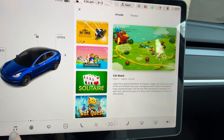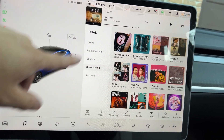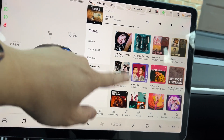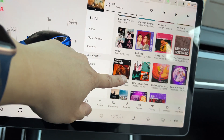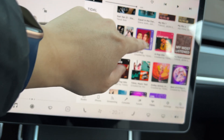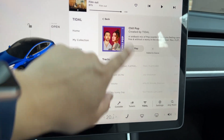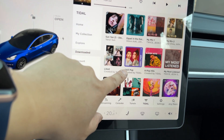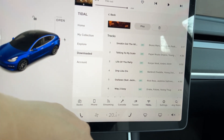So to delete some of your songs, go to Tidal, go to Downloaded, and click on a playlist. Let's see what I want to get rid of — we'll try to get rid of this. Click on 'Chill Pop' — actually, let's go with 'Most Titles Top Hits' and click on that.